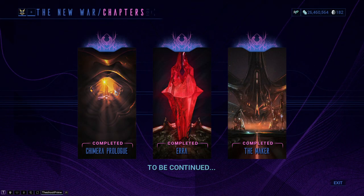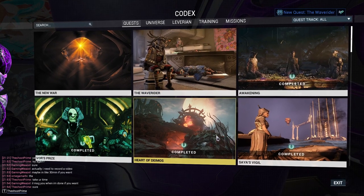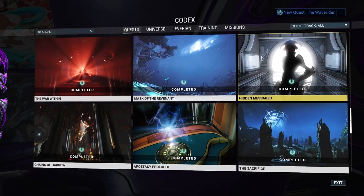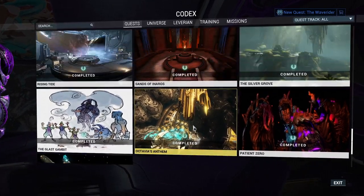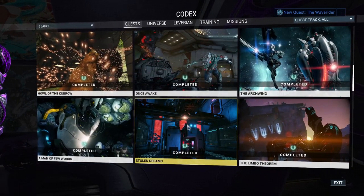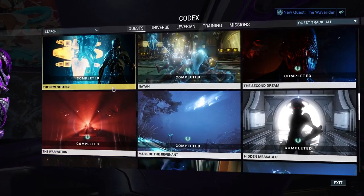The New War quest definitely — the Chimera Prologue, the Erra quest, and The Maker — should all three be completed. A couple of other quests I recommend are The Second Dream, of course The War Within — these two are going to be very good — the Rising Tide quest (which I'll talk about in a second), The Sacrifice quest, and pretty much the Natah quest as well. The Archwing quest is also going to be very good to complete.